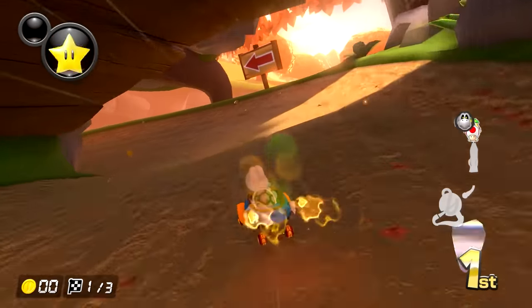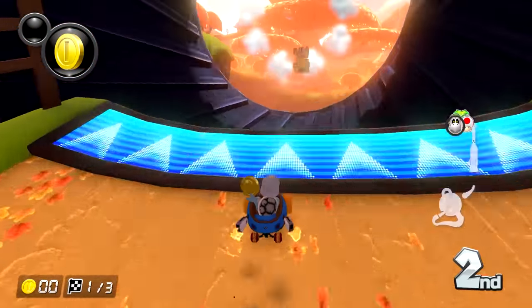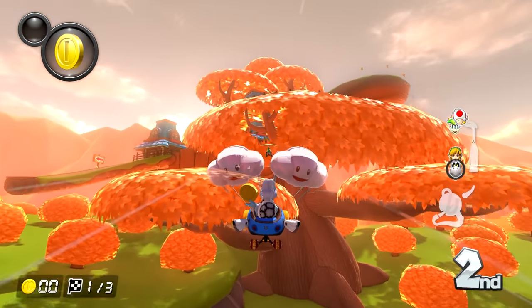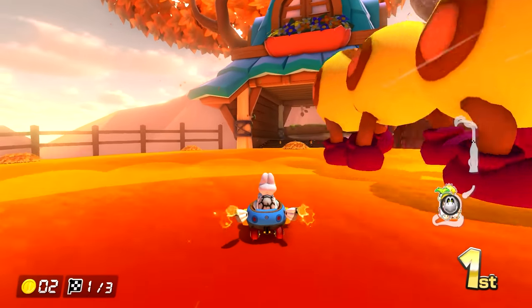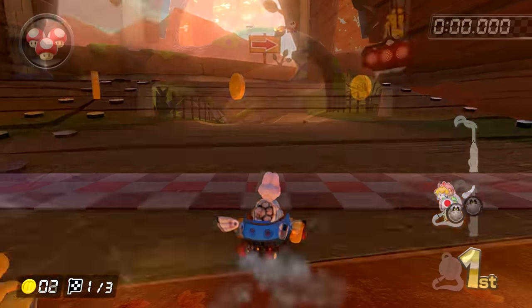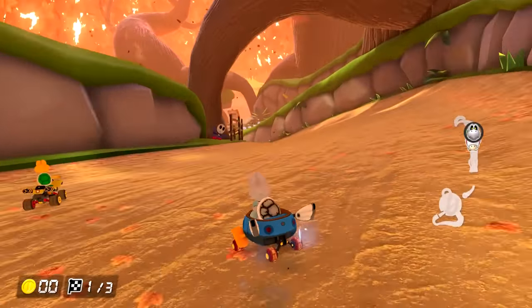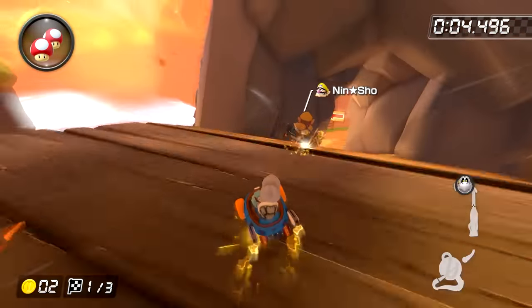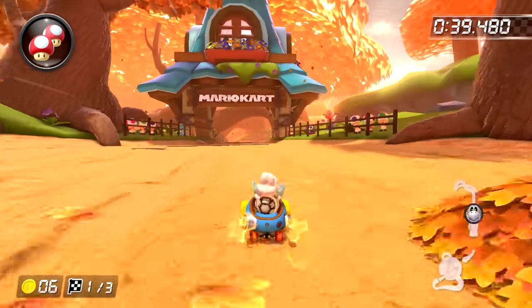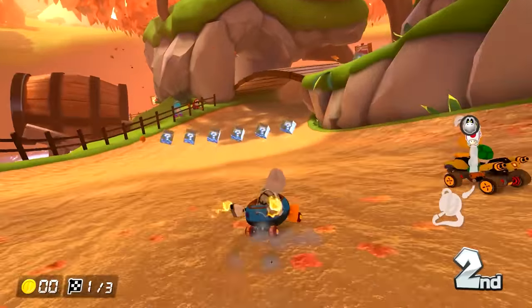Ending off the Rock Cup, we have Maple Treeway. This has always been a pretty popular track, and for good reason. Aesthetically, this track is phenomenal — I've always loved fall settings, and this is one of the very few tracks to take place on one. The music here is a banger, always been a classic. Anyway, to the actual layout, and right away we have our first shortcut. Instead of going straight ahead to the cannon, you can veer off to the side with a mushroom. It's really satisfying to hold your drift the whole time for a purple spark. Obviously you can't technically take this until lap 2, but if you're in time trials, the option is here.